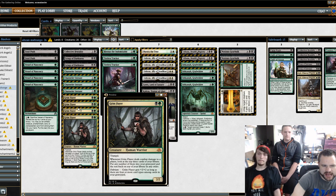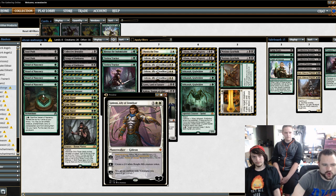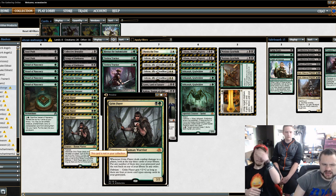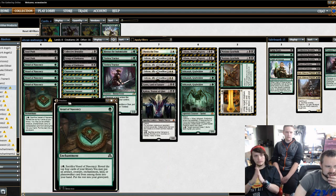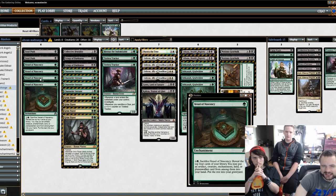I think you definitely need more removal in the main to utilize Grim Flayer — you get Grim Flayer out, answer everything they put out, and then start getting that pseudo card draw by filtering the top of your library. I think Traverse the Ulvenwald fits very well in this deck, maybe over Vessel of Nascency. Though Vessel does get the enchantment type for Delirium — that's what got me Delirium a lot easier. Traverse doesn't work as well without Delirium. You could run a combination of both.